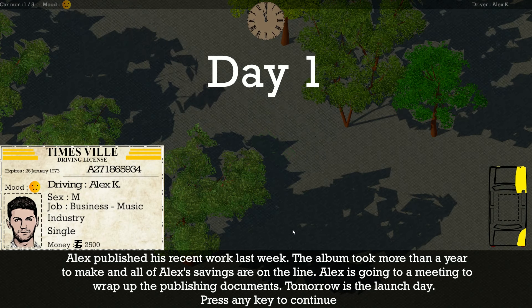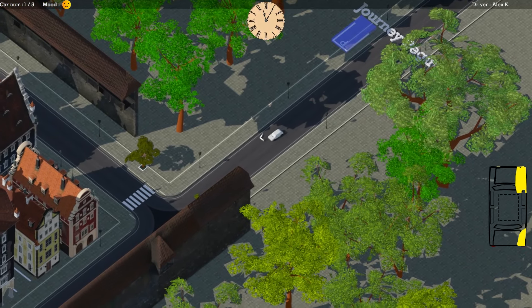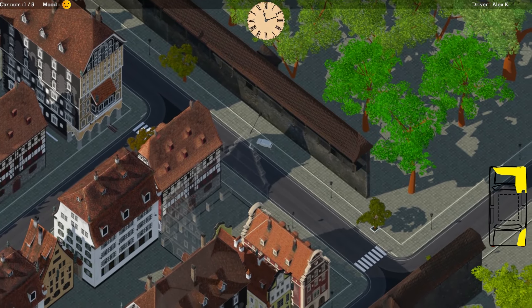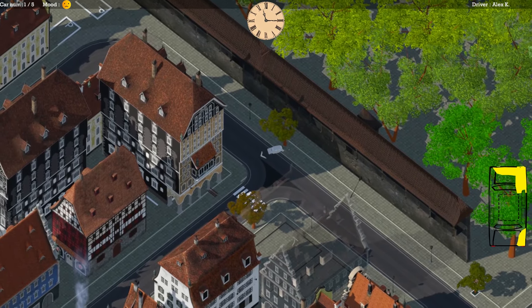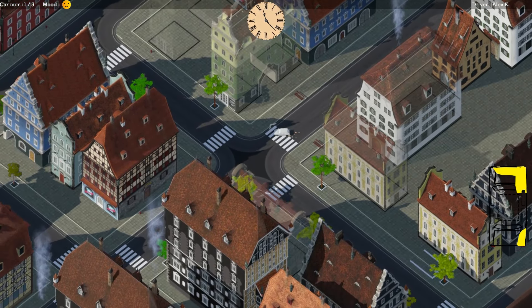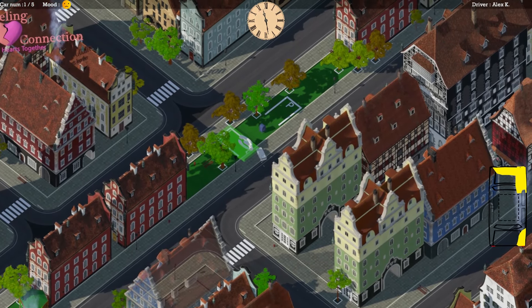Seems we're in story mode now. Alex published his recent work last week — the album took more than a year to make and all of Alex's savings are on the line. Alex is going to a meeting to wrap up the publishing documents; tomorrow is the launch day. It's an important day for Alex. I'm super happy there's no pedestrians in this game — that would add a whole other element of confusion.